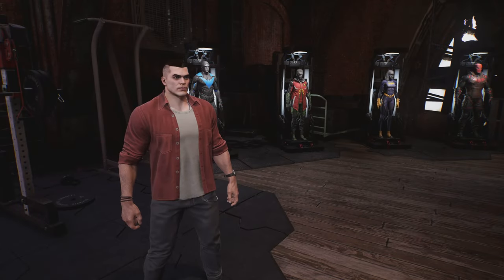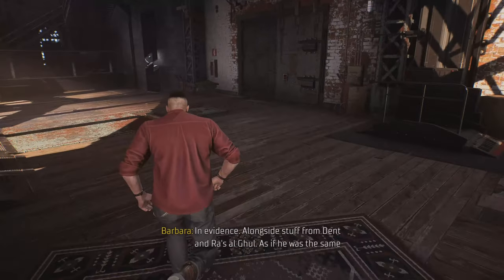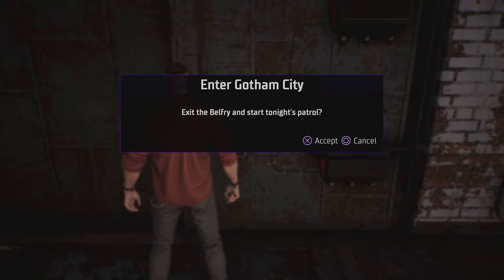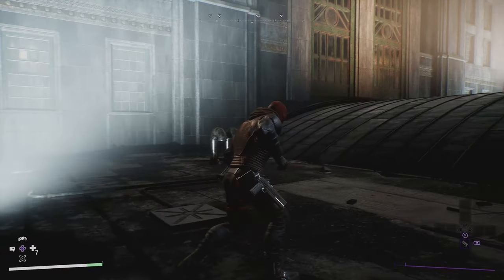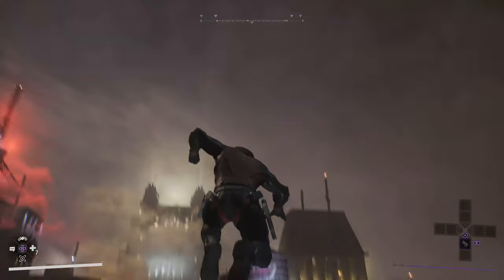So now you need to exit from the Belfry. So I am going to exit near to the door. Exit Belfry, accept. Continue. So that's it friends. Now I have successfully switched to other characters. So now you can start the game.